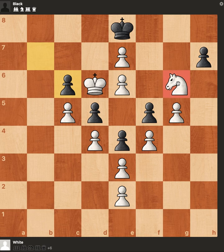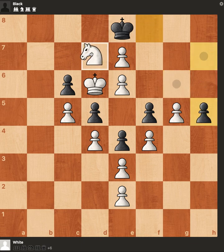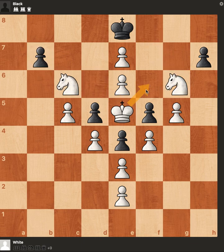If we only have the g6 knight, we need to find the quickest way to reach either of those two squares. I found one way: knight f8. Thankfully black has a pawn, so that is not stalemate. This is at least one way to mate in four.